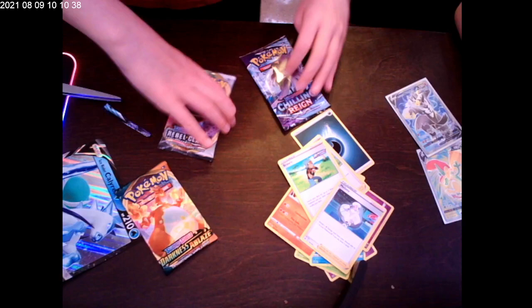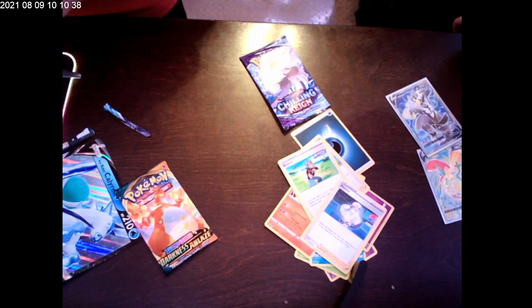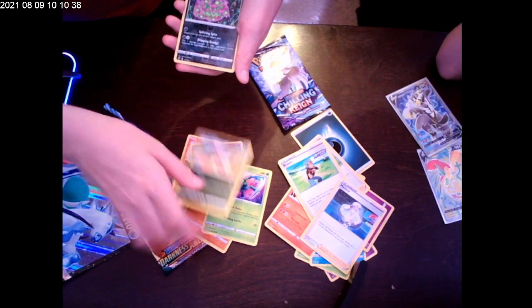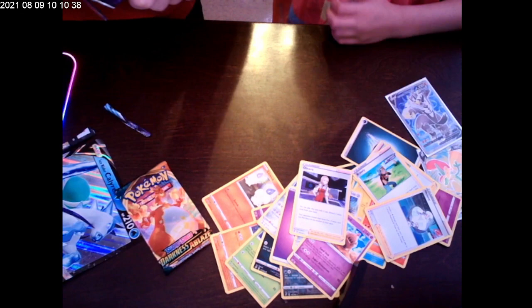Let's do the Rebel Clash — I really like Rebel Clash packs. We opened another one this morning and didn't get anybody, not on video though. Maybe we'll get something this time. Litwick, Golett, Corsola, Binacle, Scyther, Volbeat, Spearow, Golett and Purrloin energy, Durant, Purrloin — and all in on the next one.